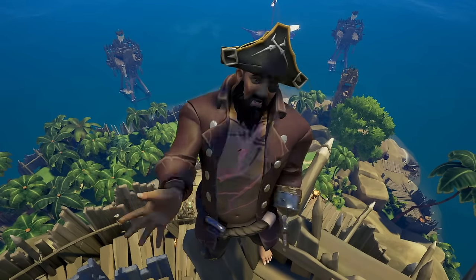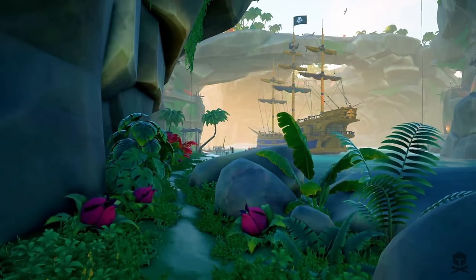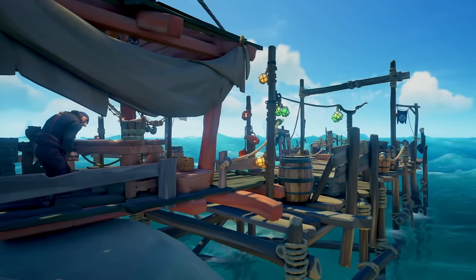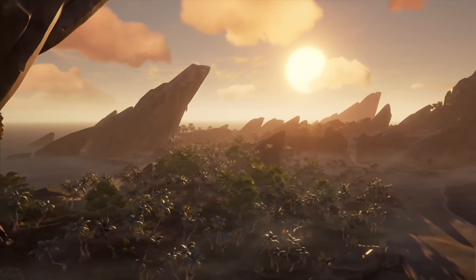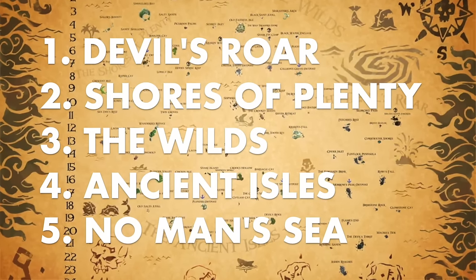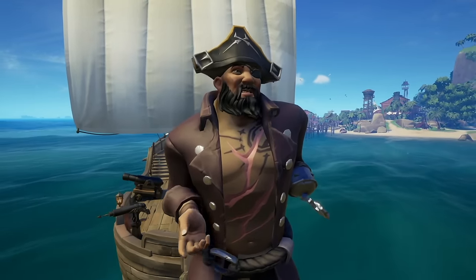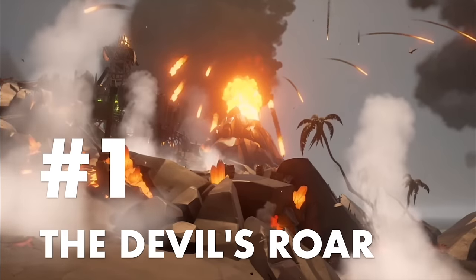Did you know there are 100 islands to explore in Sea of Thieves? This includes 25 large islands, 39 small islands, 7 outposts, 8 sea posts, 10 strongholds, 6 sea forts, and even uncharted islands to explore. The map is split into 5 main regions, so let's take a quick tour of each one. The first region looks — or perhaps feels — the hottest. The Devil's Roar is the volcanic region stretching down the right side of the map, filled with large rocky islands resting beneath active volcanoes.